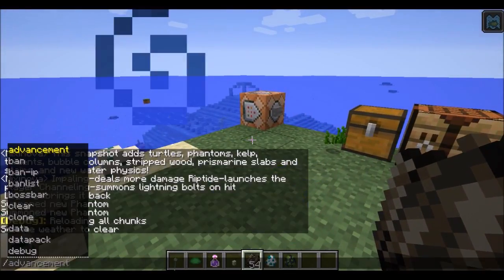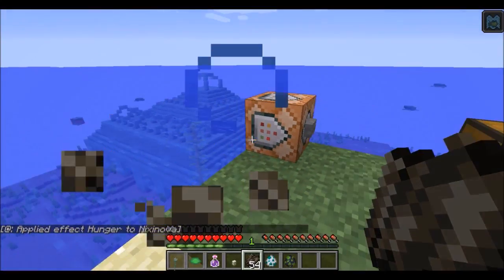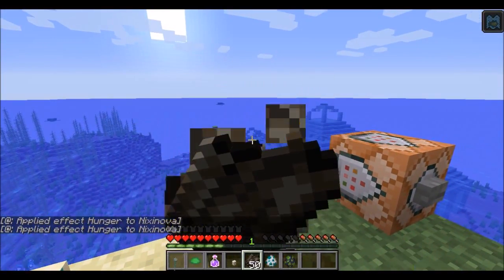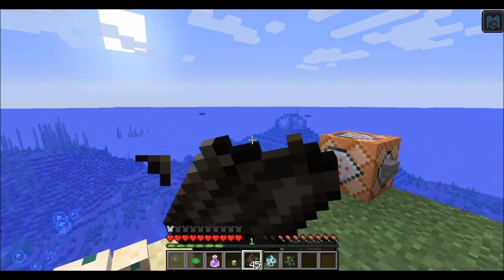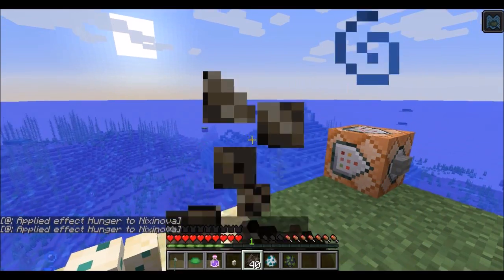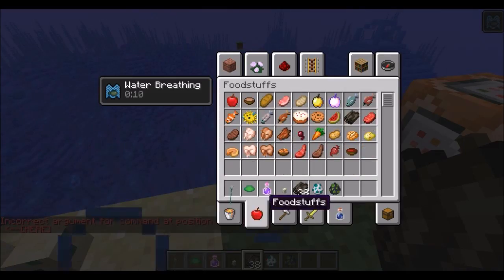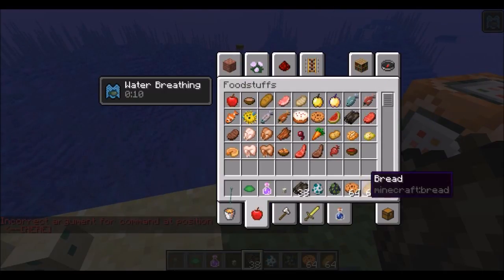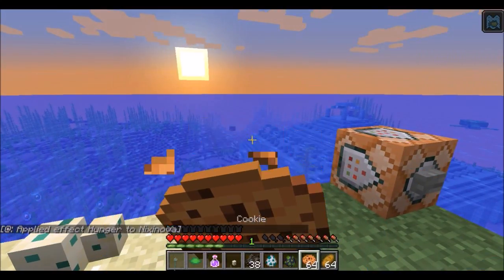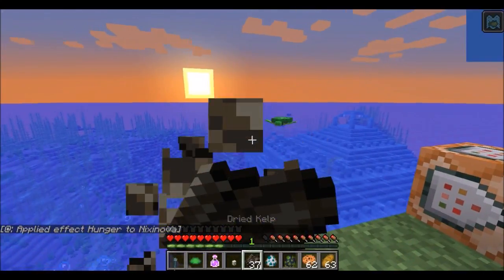And if we go into survival and give ourselves hunger, then if we eat the dried kelp, we can eat it very fast — this is not sped up at all. As you can see we are eating it extremely quickly, and each time we eat it it restores half a hunger chop, and it seems to have good saturation. So you can eat a ton of this really quickly. I think this is the only food where you can do this. Let's compare it to cookies and bread — they still take the same amount of time to eat, but kelp you can eat very quickly for some reason.